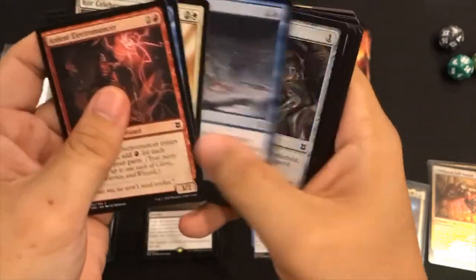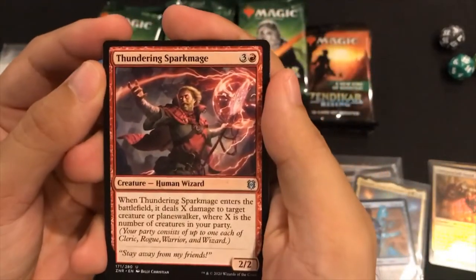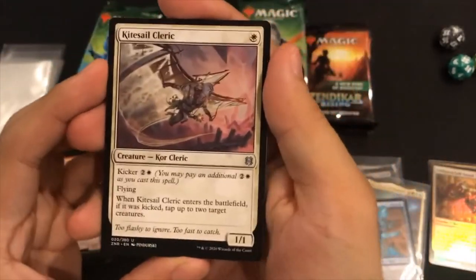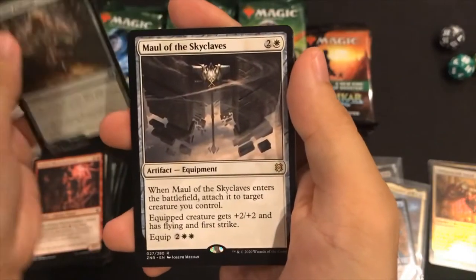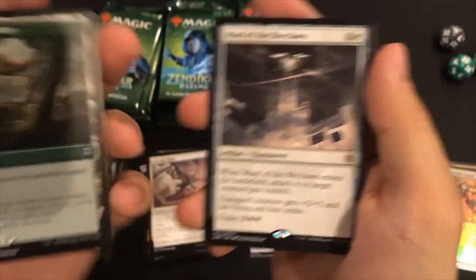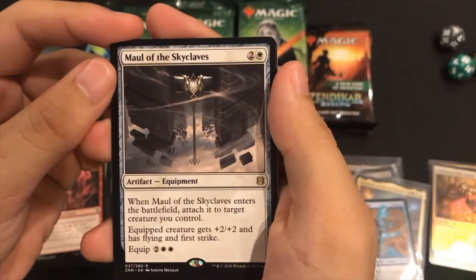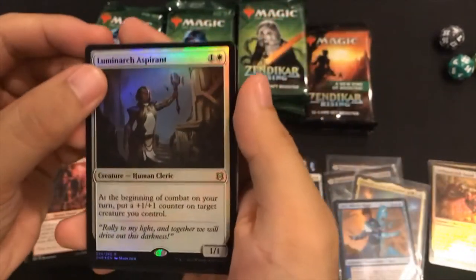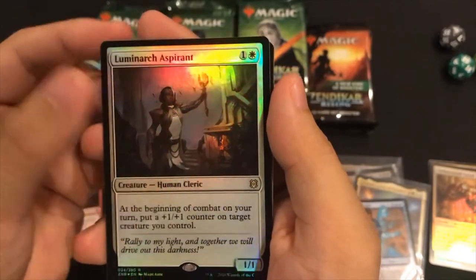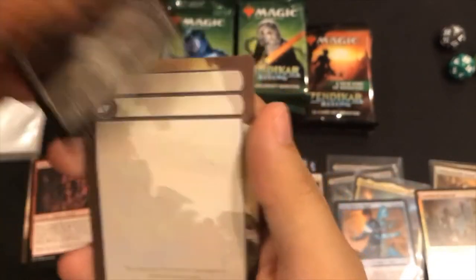Nine commons... wait, one, two, three, four - eight, nine, okay. Thundering Spark Mage - I put a rare on the wrong spot. Kite Sail Cleric. What is behind here? Model of Skyclaves, and territory. This looks like an equipment card - gets plus two, plus two, flying and first strike, for a three-drop, equip cost two white and two colorless. Oh, a rare foil! Luminarch Aspirant - this is what you need whenever you get a headache, just take an Aspirant. Foil!